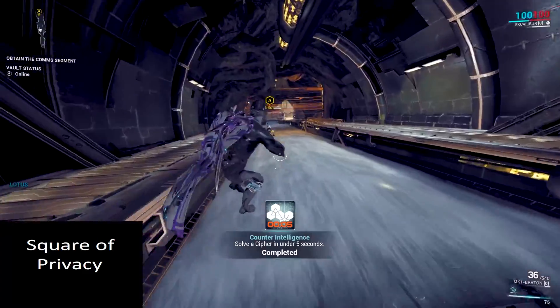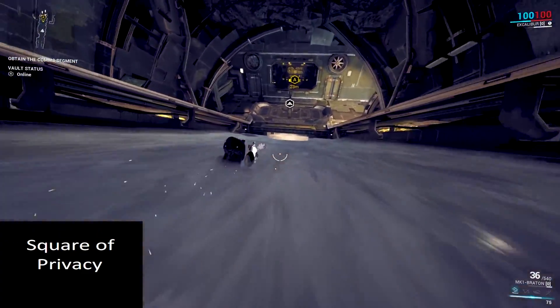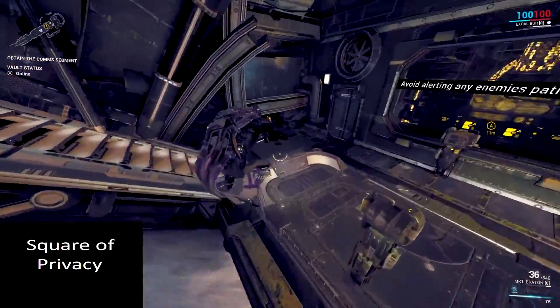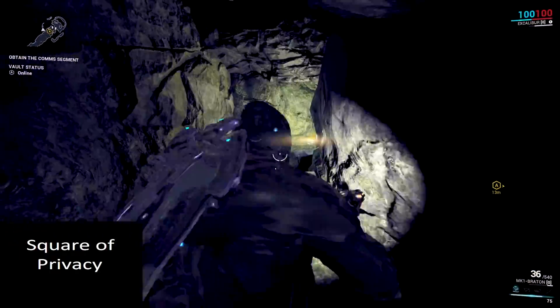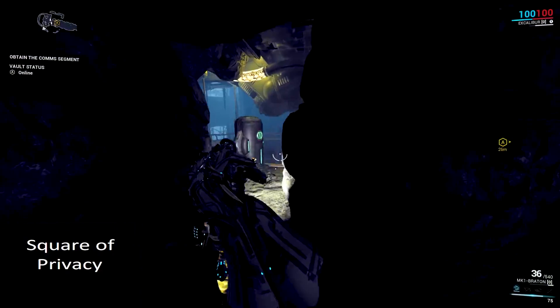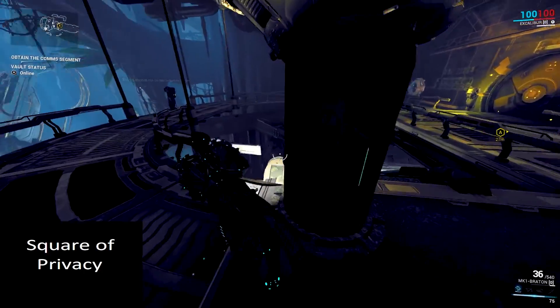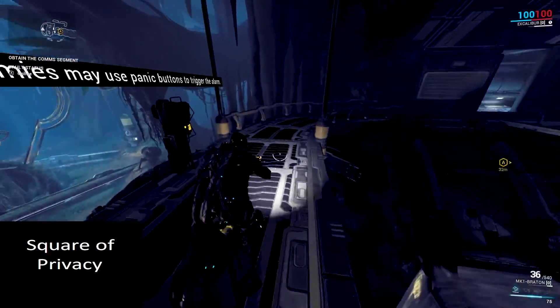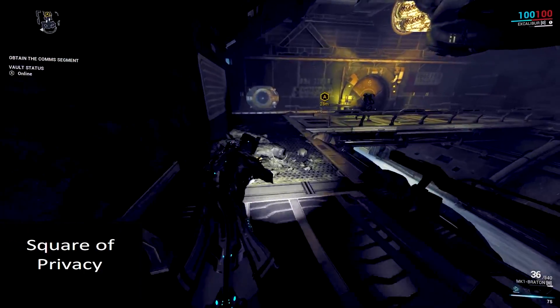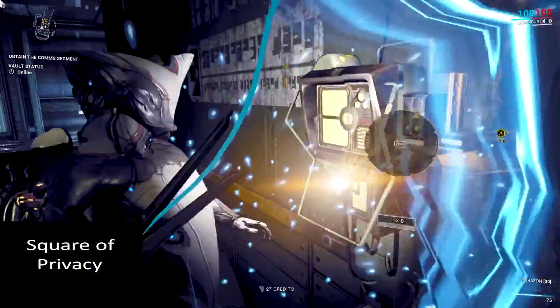Just slide down here all the way down. If there's an enemy, kill it, then go all the way around — there might be an enemy or a drone scanning. If you don't want to trigger the alarms, be silent, kill it, lock it, lock it, hack the door.